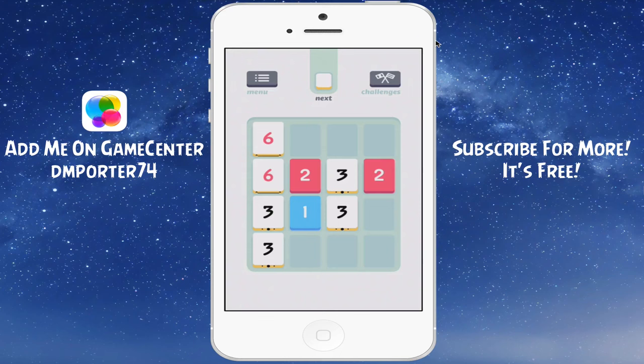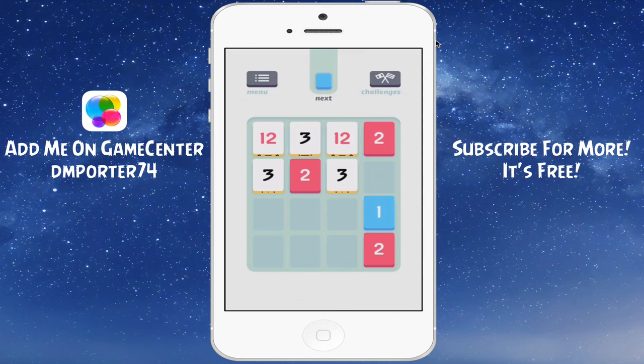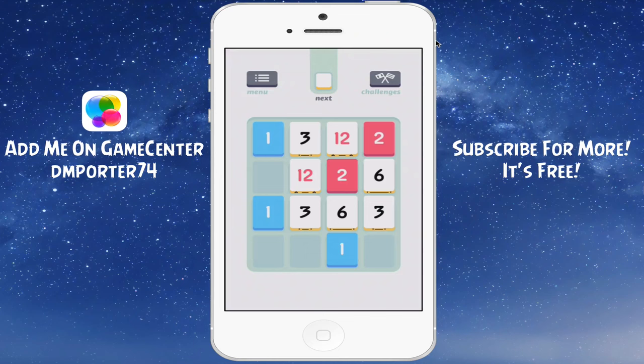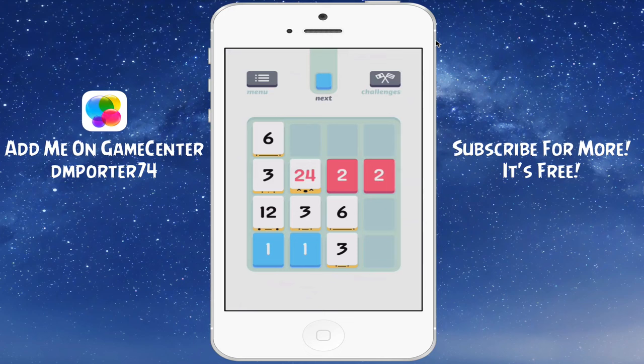Swipe up again to combine some more. The object of the game is to get higher numbers — the higher the numbers, the better. When the game is over and you have no more moves, you will see the game count up how many points you have accumulated. The pro tip is to eliminate as many twos and ones as possible, because if they pile up on you, it's trouble. Get more threes, more sixes, more twelves — that way you can continually get higher numbers.